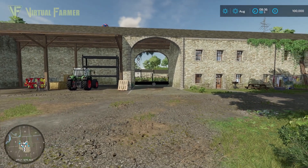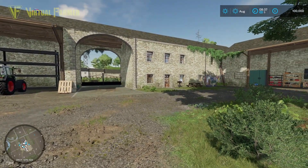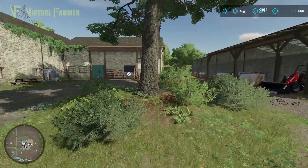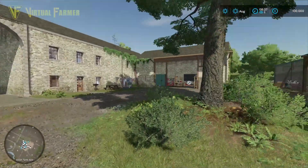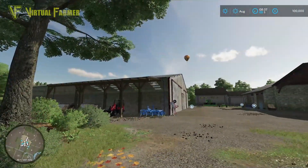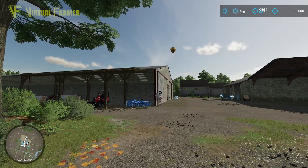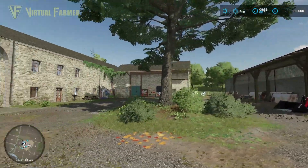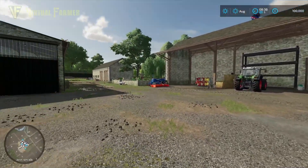Hello and welcome to this first look at the Old Stream Farm. We've got a deer running right around us here, a little bit distracting. This is a map by Black Sheep Modding. It's available on PC, Mac, PlayStation and Xbox.